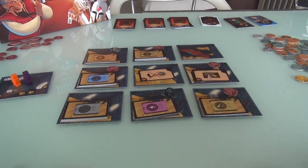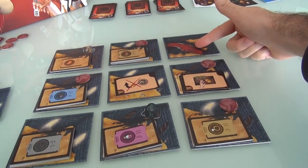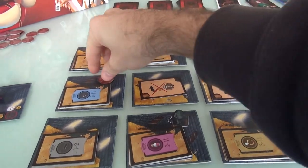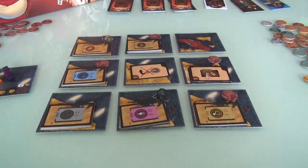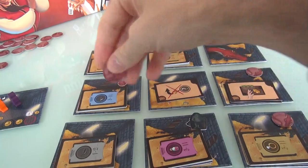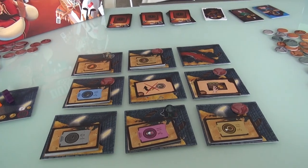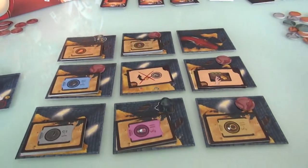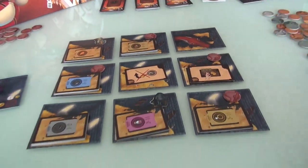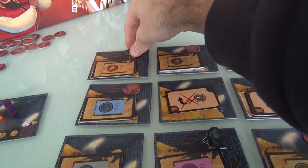I've already got the dungeon set up. You've got these nine tiles laid out randomly every time you play. One of the tiles is where the dragon himself is. There are four rooms that have dragon favor tokens. Since we are in cahoots with the dragon, when we're scavenging we can pick up dragon favors to let us move more and do special actions. One of those four favors is actually the poor lost baby dragon - if we can find it and take it back to mama dragon, she will be very thankful.